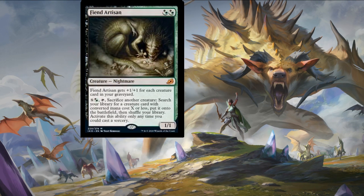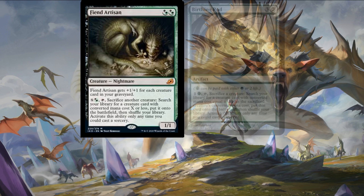Next up we have Fiend Artisan — two Golgari hybrid mana symbols for a one-one nightmare. Fiend Artisan gets +1/+1 for each creature card in your graveyard. You can also pay X, a Golgari hybrid mana, and tap that creature to sacrifice another creature — search your library for a creature card with converted mana cost X or less, put it onto the battlefield, then shuffle your library. Activate this ability only at times you could cast a sorcery. It's another variant of Birthing Pod on legs — and that's not a broken card at all. It is a broken card.